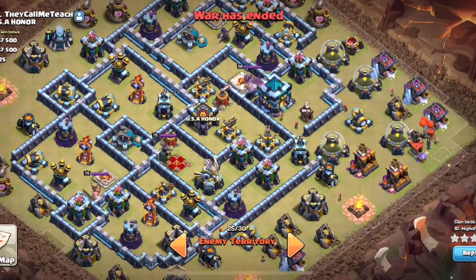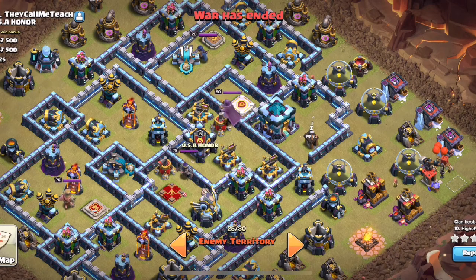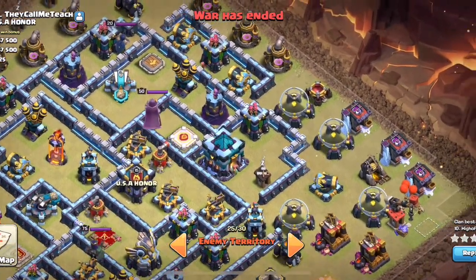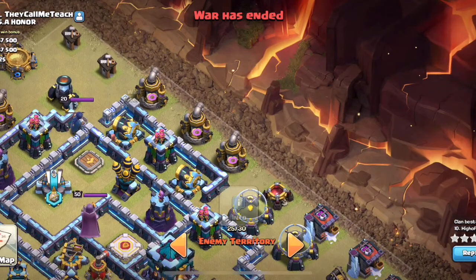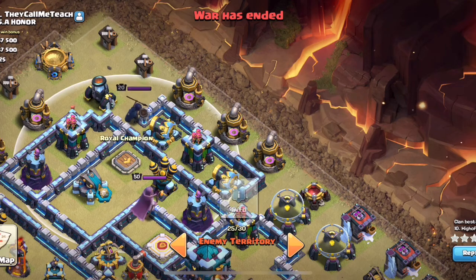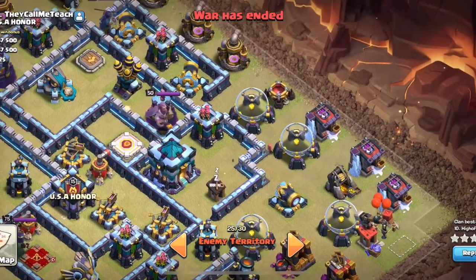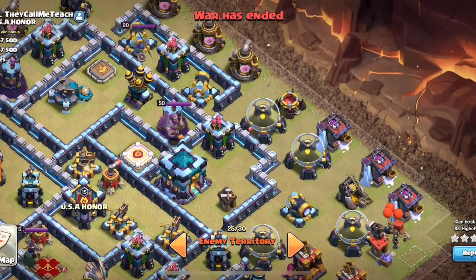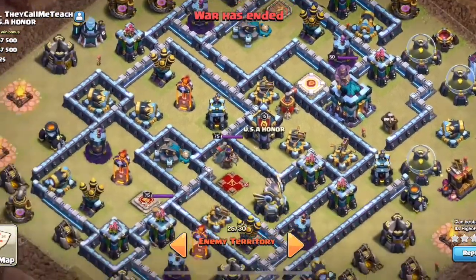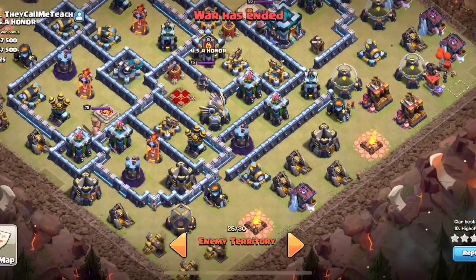Now that I think about it, that could be a bit awkward because of the way the enemy Archer Queen and enemy Royal Champion are set up. So maybe a better idea would be to send the Royal Champion up through here, trail her with some headhunters to get rid of the enemy RC and then all of this. The scattershot would probably be left alive, but that would be okay. Then clear this off with the king again, send heroes in, get town hall, everything else - boom. Slam her in the scatter, Lalo around here, and headhunters for the enemy AQ and RC.